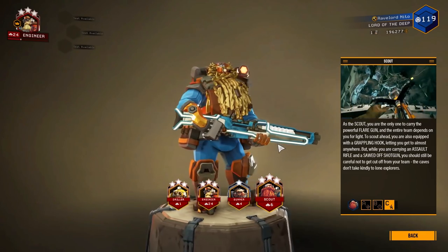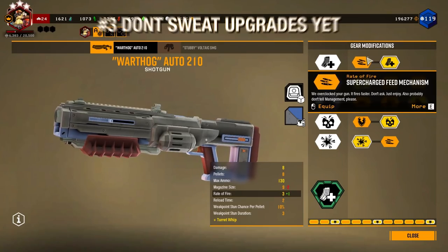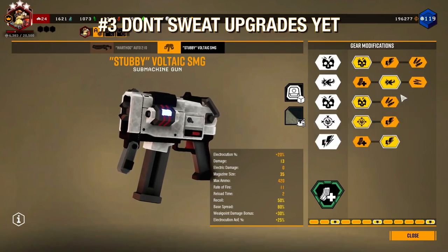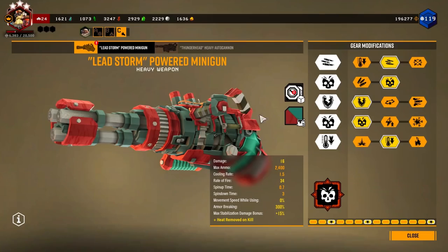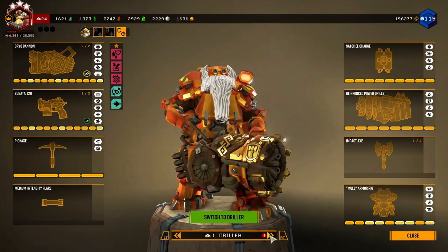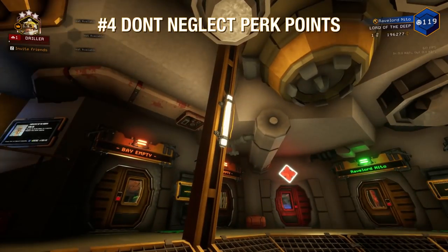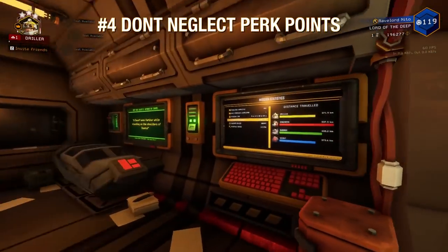Picking your preferred class for your first promotion will help you reach end game content like machine events and deep dives a lot sooner. Don't worry too much about the upgrades you choose at first for your weapons and gear — pick what you think you like and focus on getting your weapons kitted out first. Remember to get your perk points whenever possible, as perks determine a lot of your power alongside your weapon upgrades.